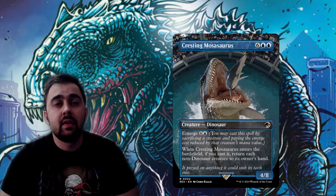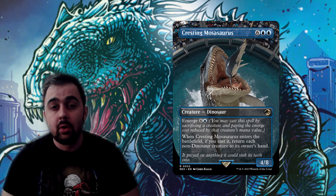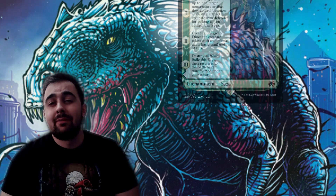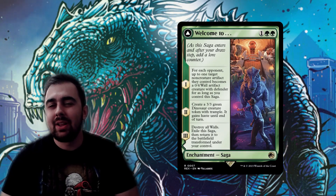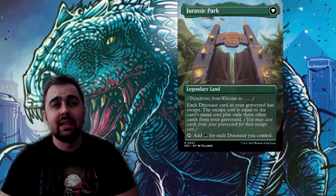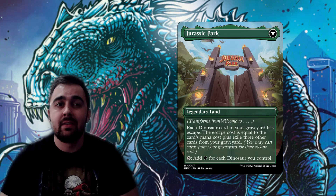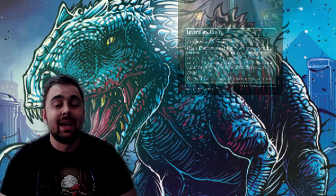Cresting Mosasaurus is basically a Whelming Wave for dinosaurs — it bounces all non-dinosaur cards back to their owners' hands, including Owen if he's on the battlefield, but we'll get so much more advantage out of it than opponents. And of course we have to add Welcome to... Jurassic Park. It's a great saga, but the back side is where the money is — it gives dinosaurs escape from the graveyard and acts as a Gaia's Cradle specifically for dinosaurs. A great thematic and functional include in any dinosaur deck.